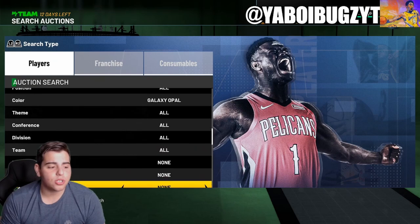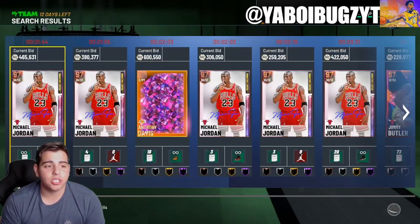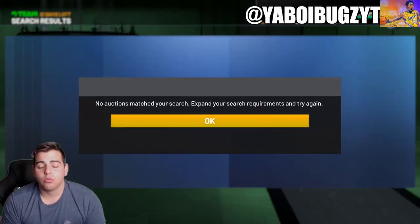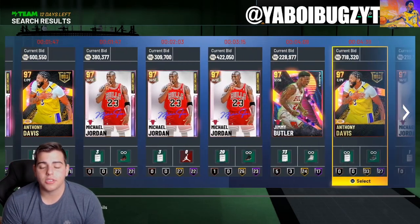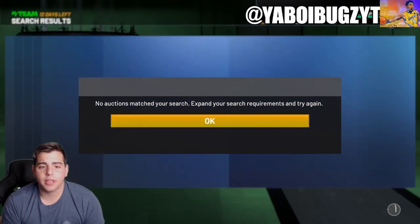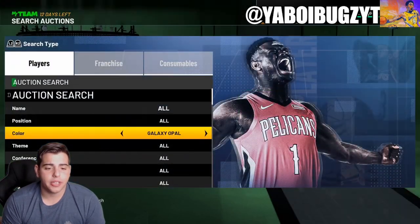We also got Galaxy Opal minimum buyout — you guys probably know this one. This one's insane, especially on PS4. I'm on PS4 now because I got banned on Xbox — it's like my fifth day in jail. It's been a rough week; I really wanted to grind XP and play the game. I'm gonna lose out on Kawhi unless I can grind like 80K XP in three days. Galaxy Opal minimum buyout is definitely one of the best filters in the game.